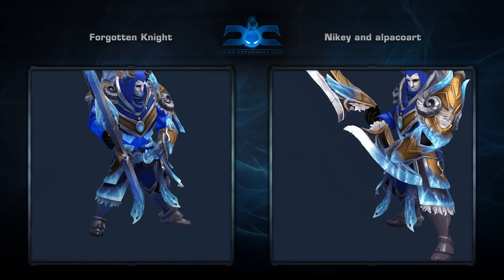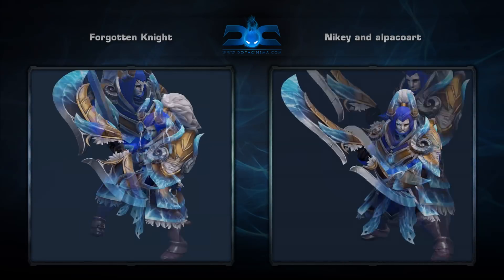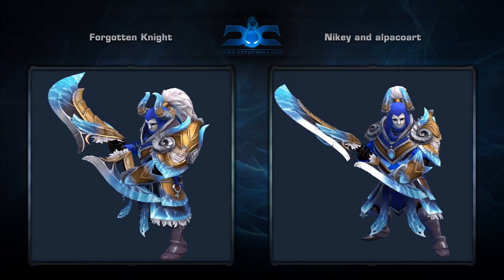Second is the Forgotten Knight set for Sven, created by Nike. A very inspired set that makes Sven look much different than we're used to seeing him.